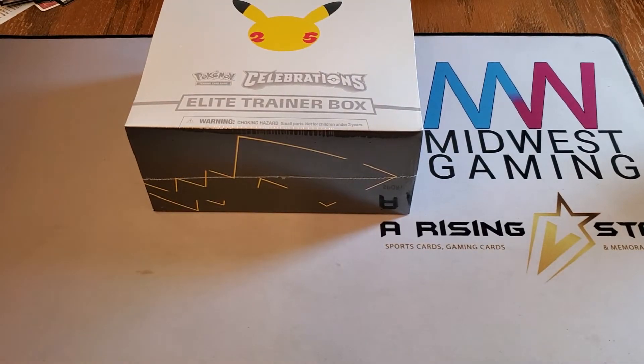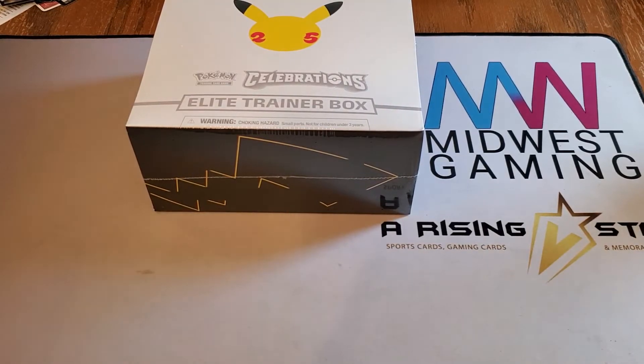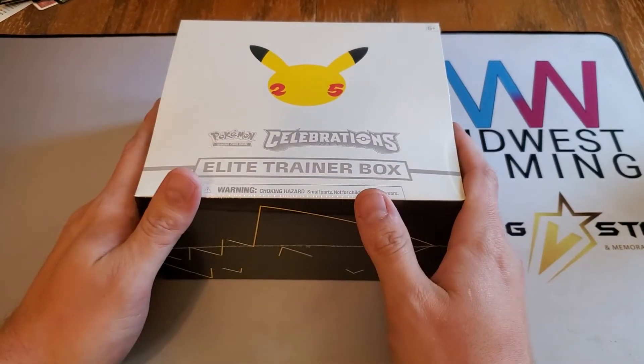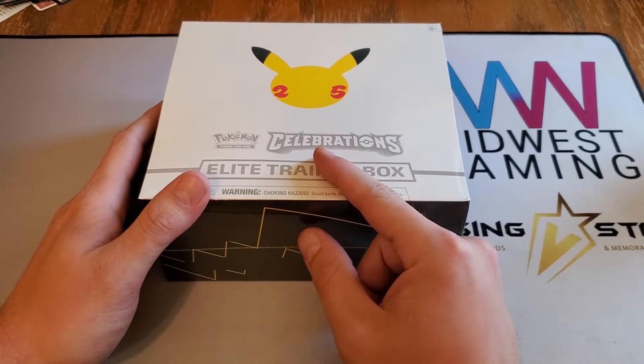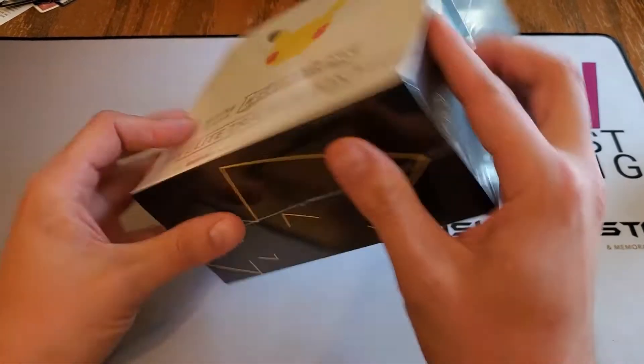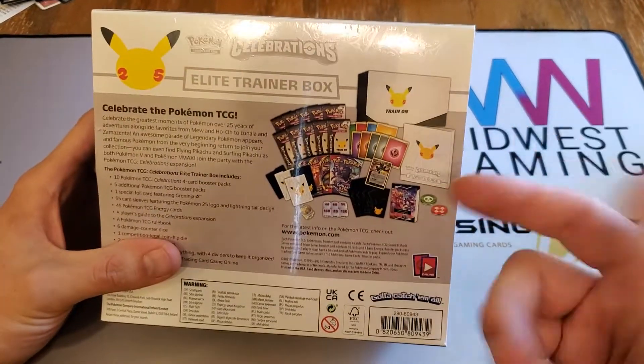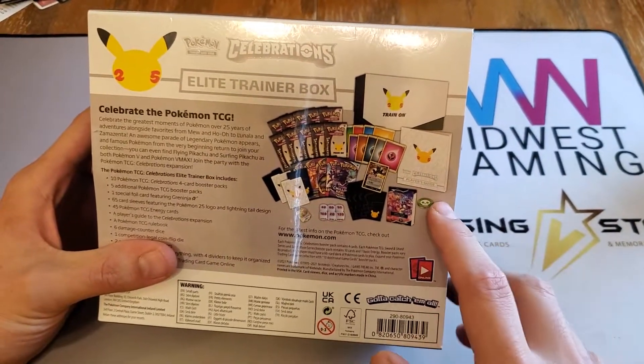What is up everybody, welcome back to the channel! Today we got our hands on an Elite Trainer Box of Celebrations and I am excited. Real quick, if you guys didn't already know, these ETBs come with not only a player's guide, the rule book, some status counters, dice, sleeves,